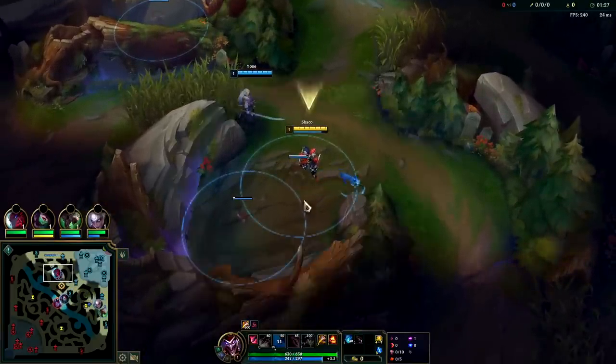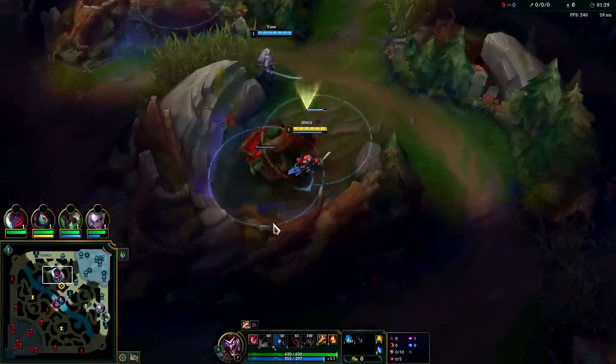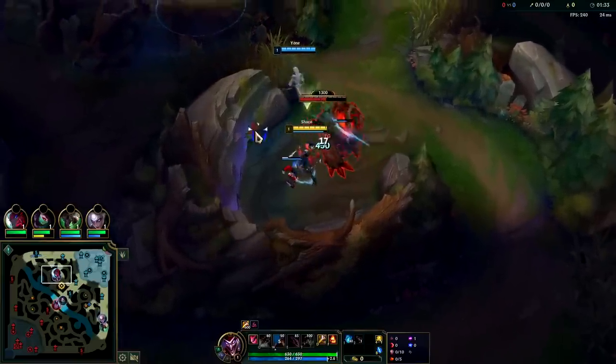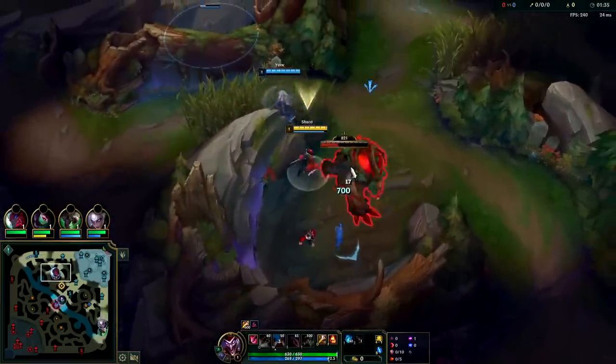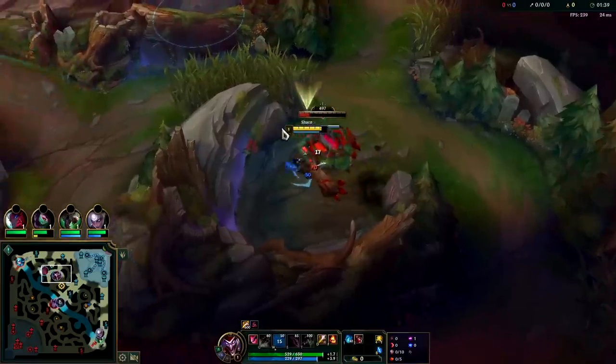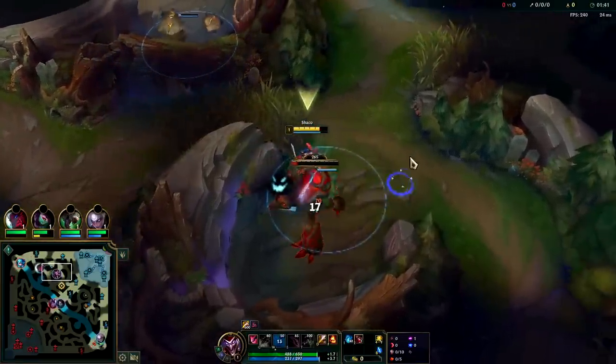Your auto attacks and your E do additional damage to everything when you hit it in the back, so that's what you want to try to do. As long as your box is closer to the monster than you are, your box will be tanking — which is pretty ideal.